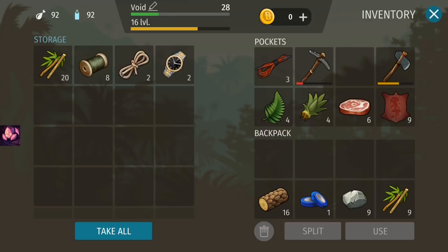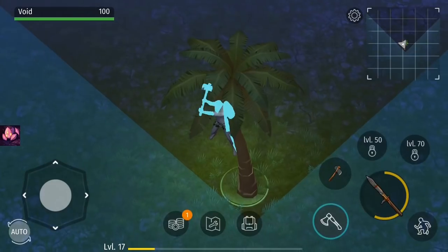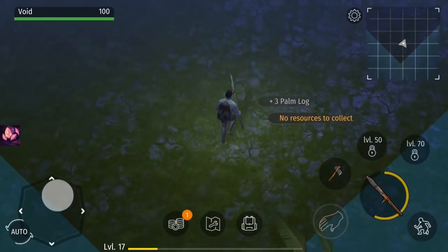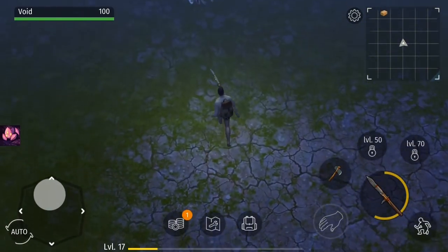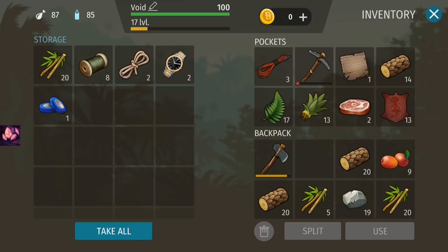Once you finish looting, don't forget to go back to the chest where you deposited everything and sort out what you want to take and what to leave. After that, go back home and keep doing this until you reach the level you want. Once you can craft better armor and weapons, I'd suggest farming the yellow area for a lot more resources.